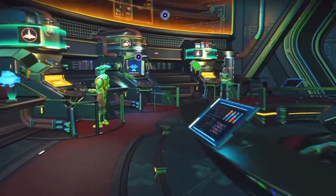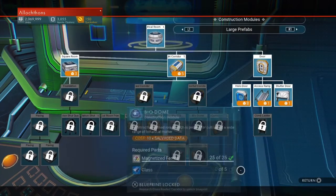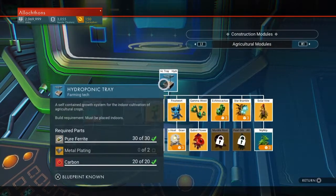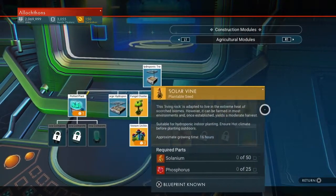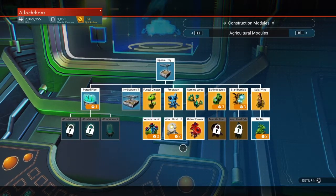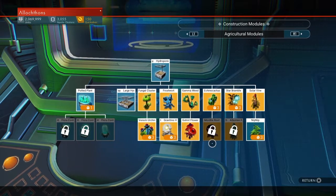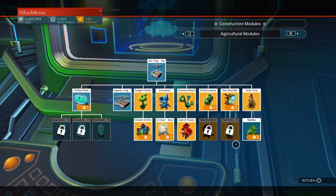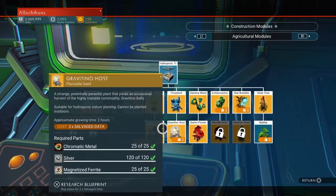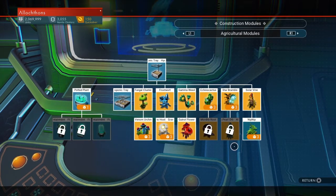As was mentioned earlier, you can get all of the blueprints you need to farm at the construction research station on the anomaly. You can get the hydroponic trays and all the things that go with the various biomes: the venom urchin, the gravitino host which gives you gravitino balls, the venom urchin gives you sac venom, gut rot flower gives you phacium, mordite root gives you mordite, albumen pearl orb gives you albumen pearls. Nip nip is the special case, but these things have to be planted in hydroponic trays — they cannot be grown in the ground unless you glitch build, and that is a whole other topic.